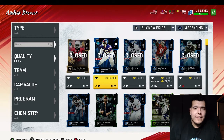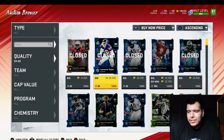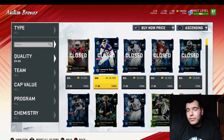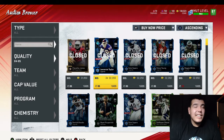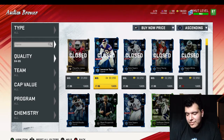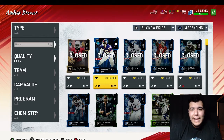We're going to use this sniping filter that a lot of people do — the one a YouTuber, I think his name is Chewbacca, posted. He always does sniping and knows how to make coins like crazy. We're going to target 84 to 85 OVR legends, which are selling for 32,000 coins, meaning we need to get them for under 28,000 coins. Anything below 28k is a buy, and we'll make 28,800 after selling at 32k.